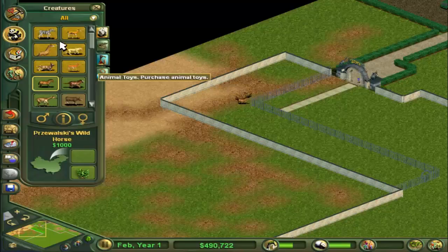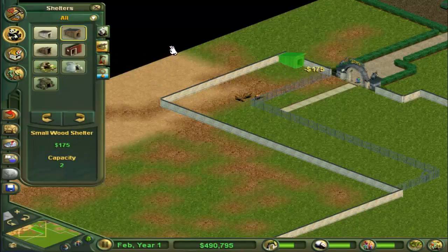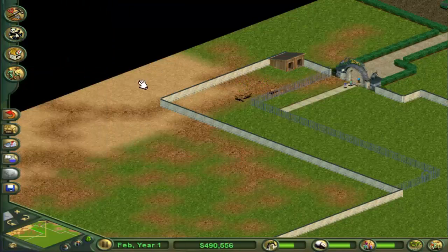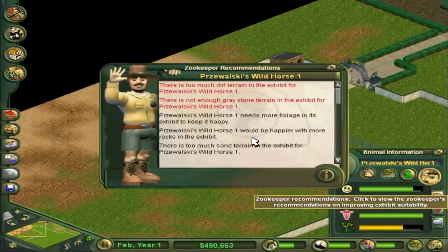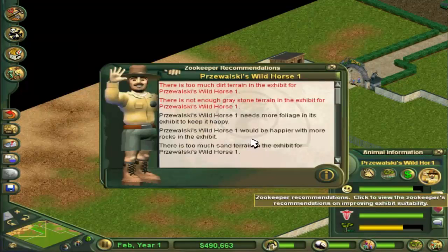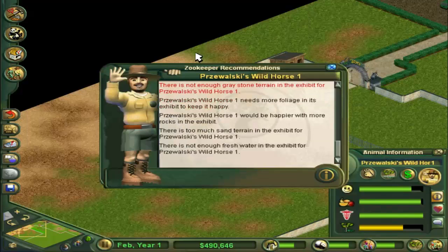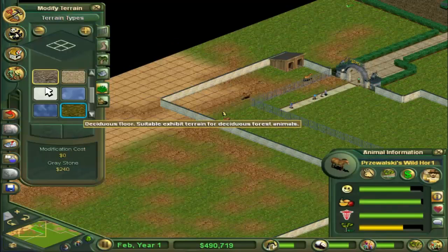We're going to get one male and two females. Let's quickly get them a nice animal shelter — there we go, they look happy already. We can quickly see what they like by clicking on the zookeeper recommendations. There's too much dirt, not enough grey stone, need more foliage, too much sand, and not enough fresh water.